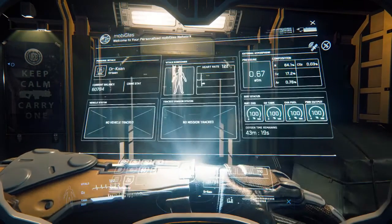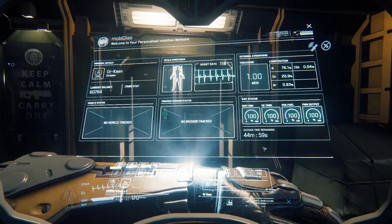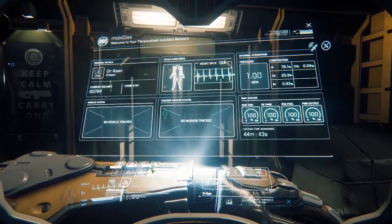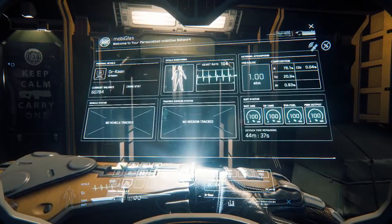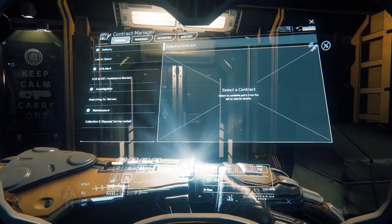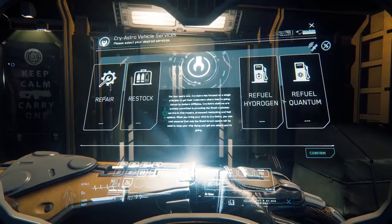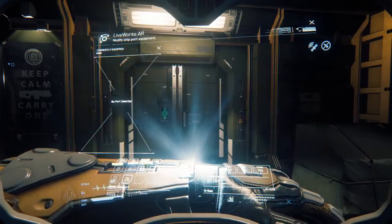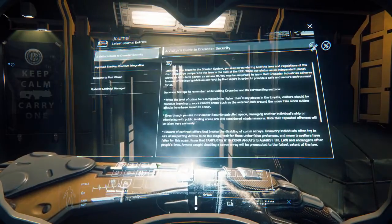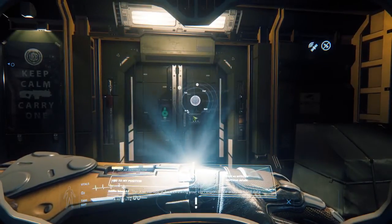I'm going to pull up the MobiGlas — you access it by hitting F1. It's a little bright, something they need to tone down, but I know where everything is. You can go through several things: this button takes you to your contract manager so you can look at available missions. When you're at a fueling station this gives you the opportunity to refuel, restock, and repair. This is ship modification stuff, journal entries — some buttons don't work yet. This is your star map, how you set waypoints to travel.